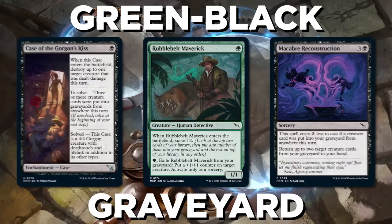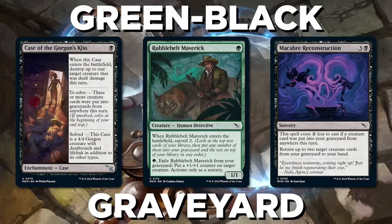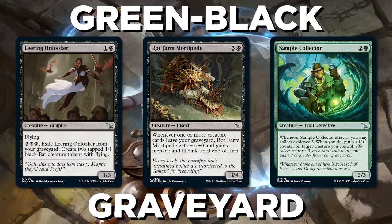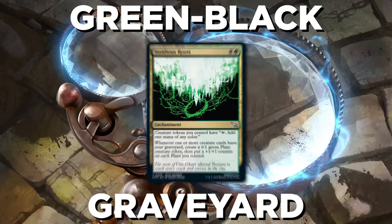Green-Black is a graveyard deck — that's no surprise, perhaps, especially for a set all about murders. In this set, you want to get creatures out of your graveyard, and you have a few ways to do it, from returning dead creatures back or just collecting evidence. And Insidious Roots helps make sure you'll have some nice tokens in the process.